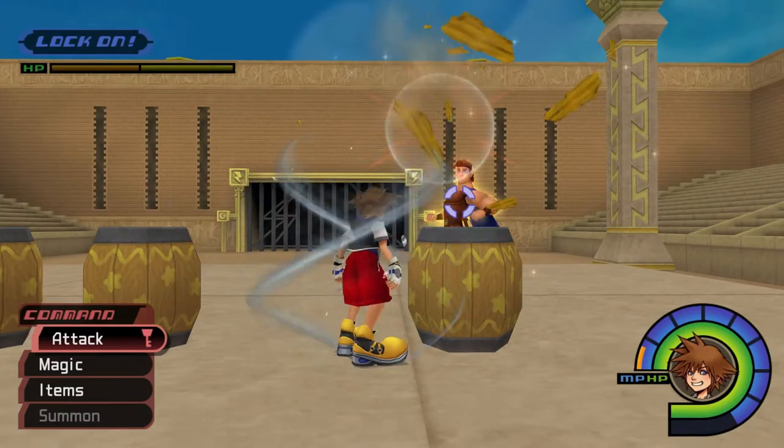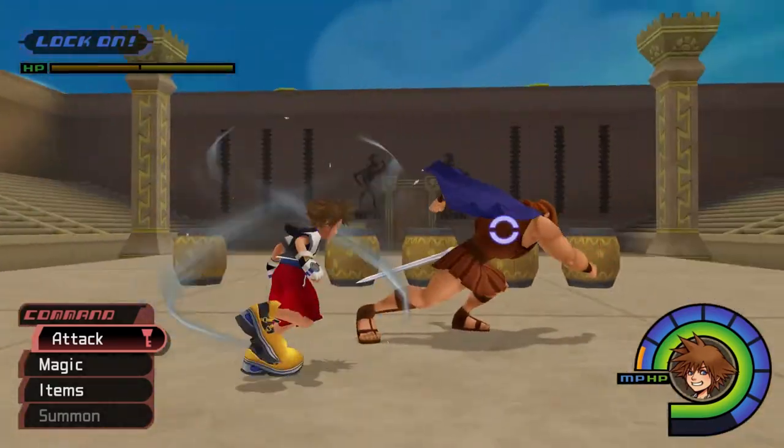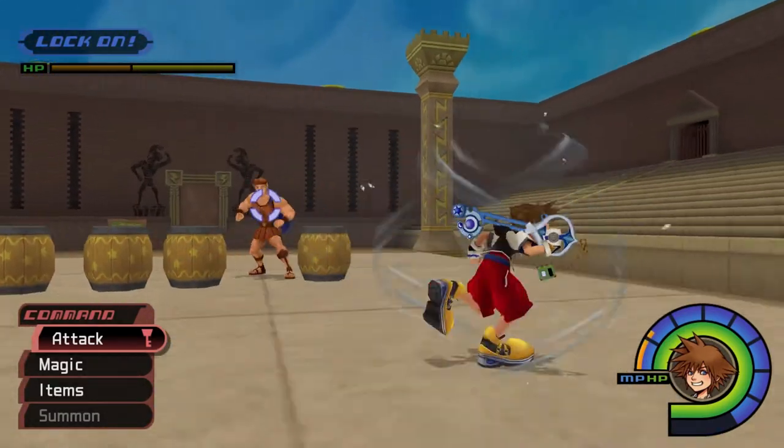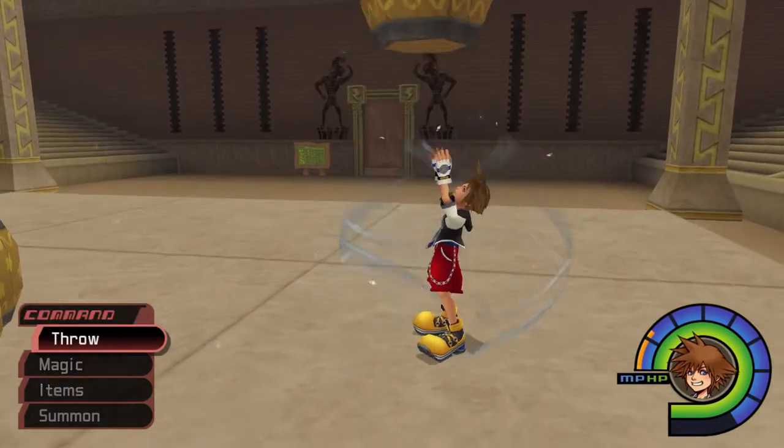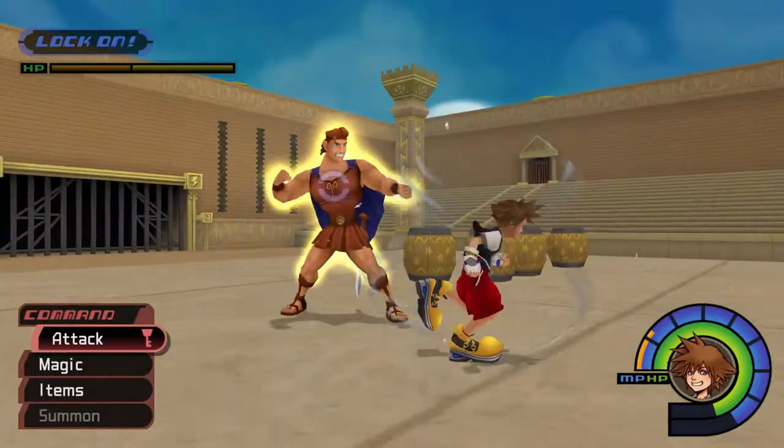The Hercules Cup becomes available after completing the story episodes in Halloweentown and Neverland. You may want to attempt this cup before continuing on to the next world, because after upcoming story events, all enemy stats will increase across the board.